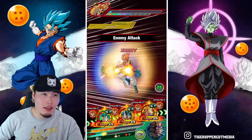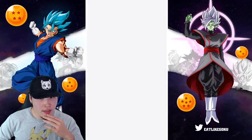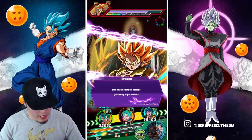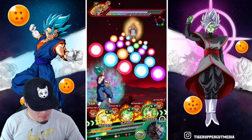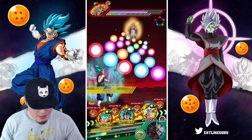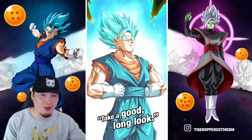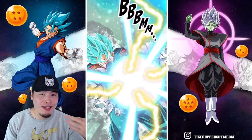Either way, next turn I think we should be getting the Vegito fusion. Actually he was on the last rotation, so we might not get a fusion the next turn. I should save this active skill, but just to be safe I'm going to pop it now. We're going to pop it right now and move him back to the first slot so that he can get three guaranteed supers.